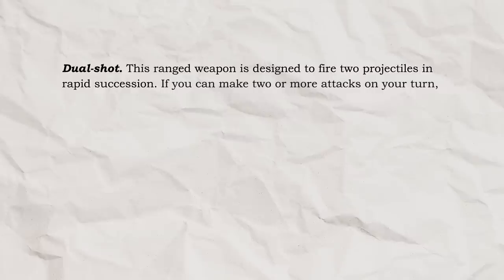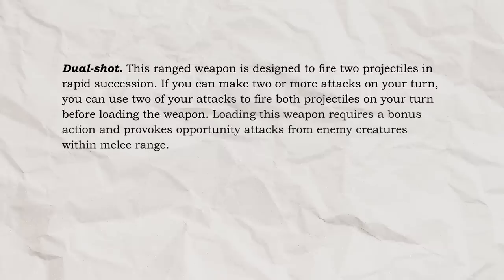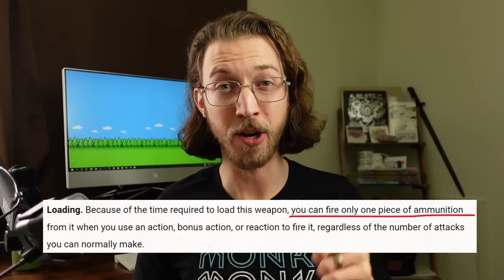One new optional property of the blowgun is Dual Shot! This ranged weapon is designed to fire two projectiles in rapid succession. If you can make two or more attacks on your turn, you can use two of your attacks to fire both projectiles on your turn before loading the weapon. Loading this weapon requires a bonus action and provokes opportunity attacks from enemy creatures within melee range! The idea here is to get around the loading property, just a little bit, because under normal circumstances, even if you had an extra attack or some other feature allowing you to make an extra attack on your turn, the blowgun's loading property always restricted you to only one attack per turn — which was really bad with only that one point of damage! The crossbow has the Crossbow Expert feat to get around this, but the blowgun doesn't have anything like that until now! With a Dual Shot, aka double barrel blowgun, you can load both barrels at once, so you can make two attacks before you reload, even on the same turn as long as you can normally make two attacks per turn!